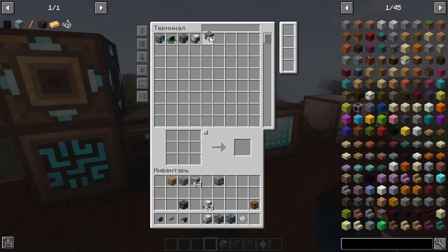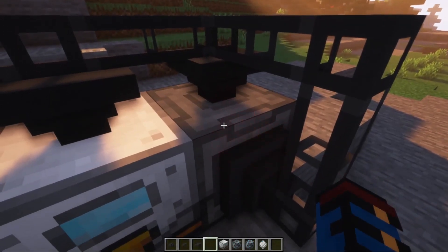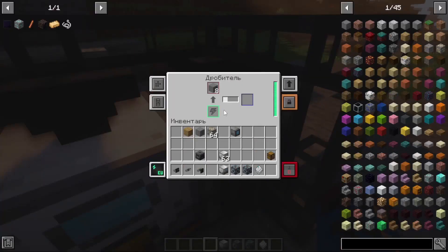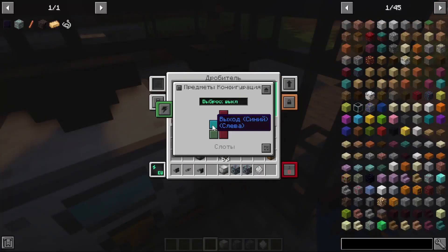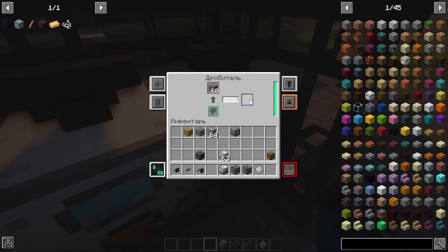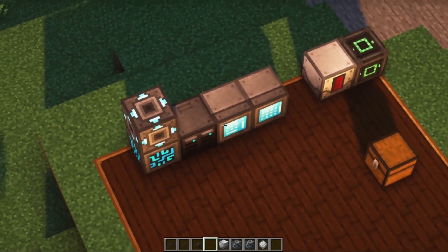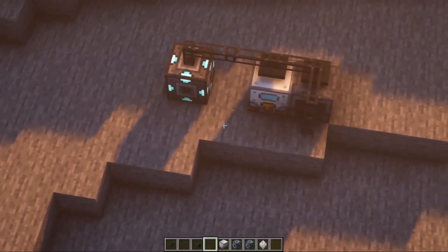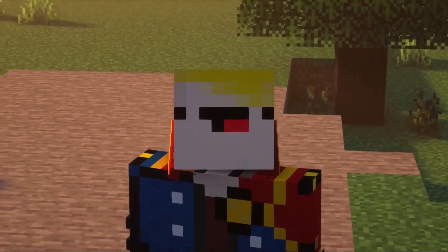We throw in a stone that will be processed in our crusher. Now we configure the exporter so that it supplies the stone to the crusher and it starts working. In order for the stone to be taken by our importer, we make sure that the faces give resources, and accordingly the cobblestone is fed into our system. It is already here and will be constantly replenished. Our main system and our remote mechanisms are now connected wirelessly. So I've answered your question.